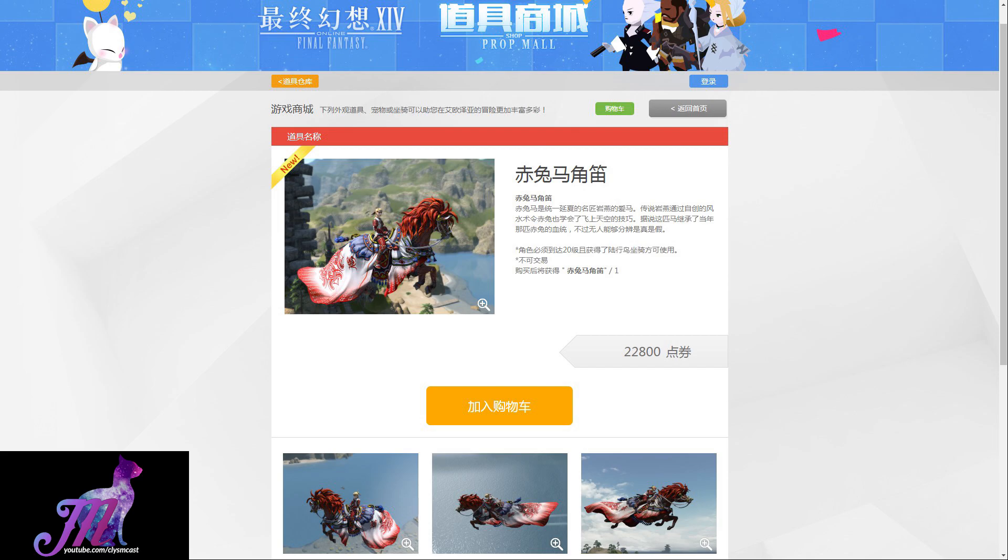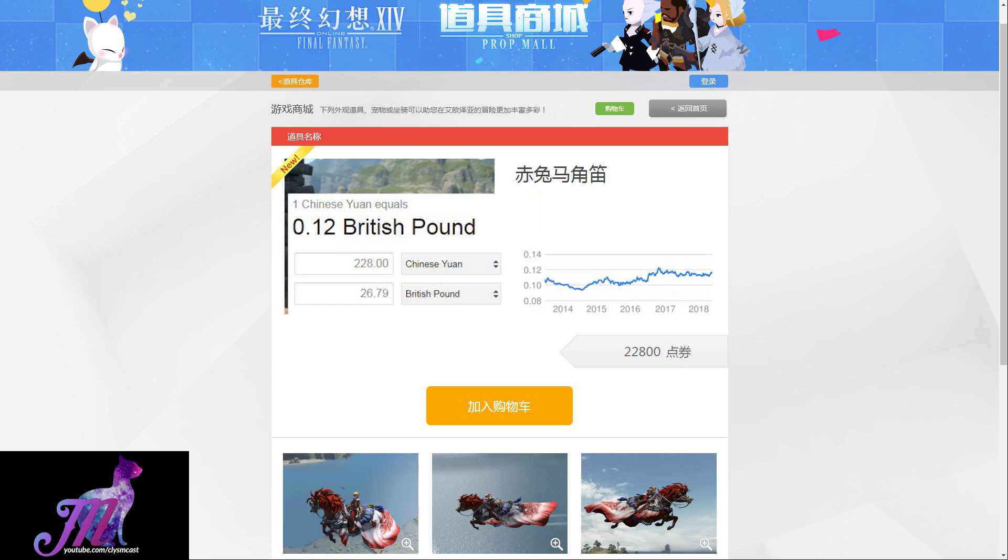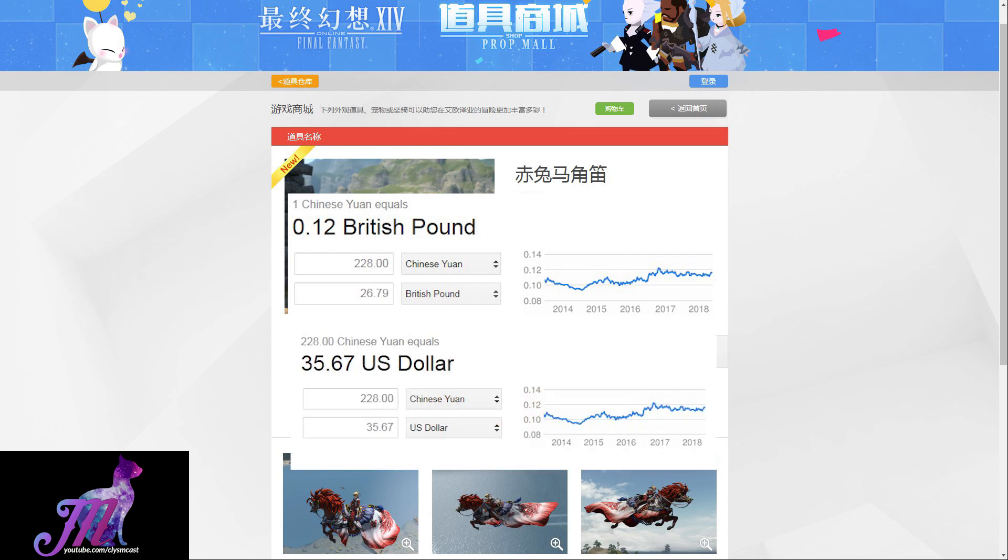If we look at the Chinese PropMall Mogstation page, you'll see that if we translate the money it goes for around £26.79, or US$35.67. Obviously that's just a direct conversion and we have no idea what it would actually cost when it will inevitably come over to the west, but it gives us a good idea.